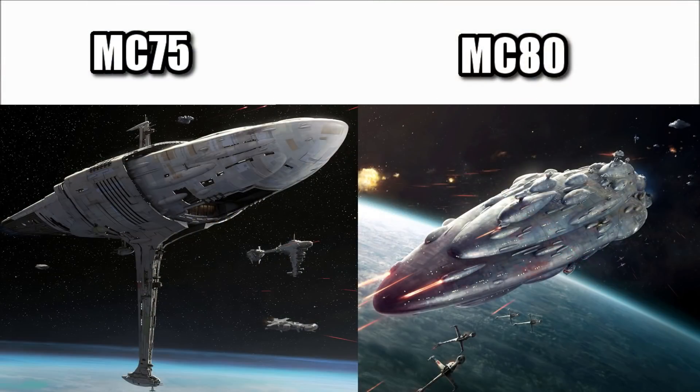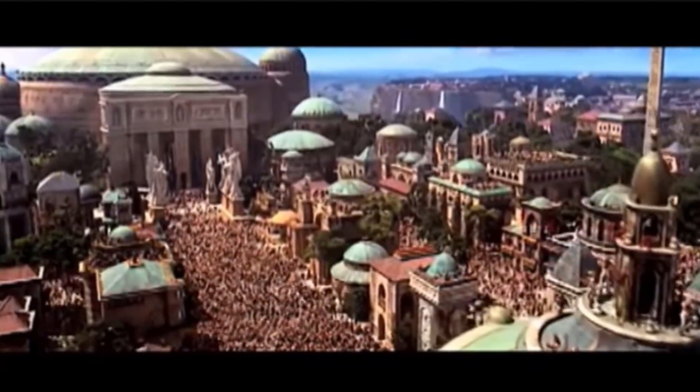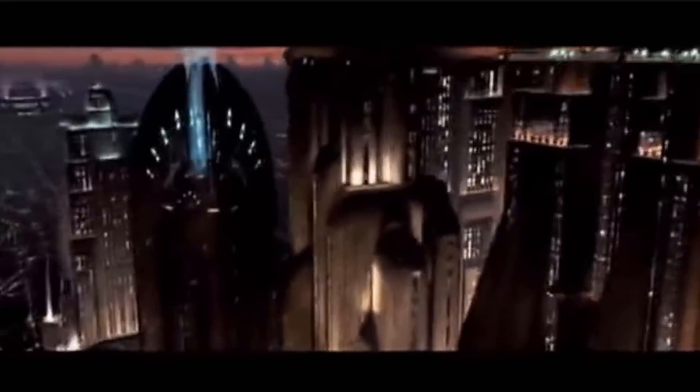During the reign of the Empire, the Mon Calamari ships that we saw in the service of the Rebel Alliance, like the MC-75 and MC-80, were originally built as civilian vessels. After the Battle of Endor, the Alliance formed into the New Republic, and in order to defeat the remnant of the Empire and to protect their allies, the NR needed to start producing their own warships.